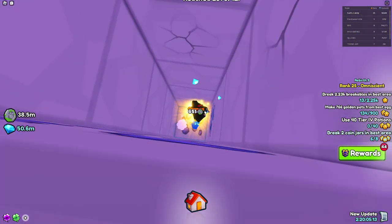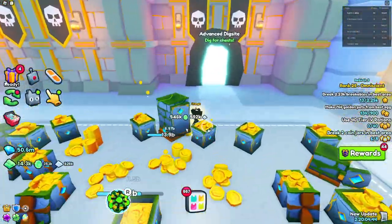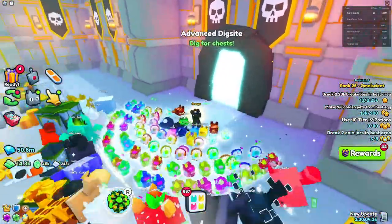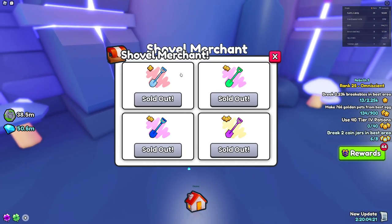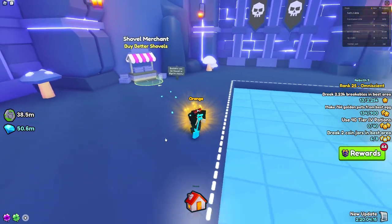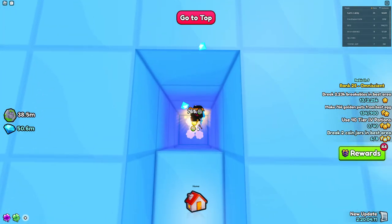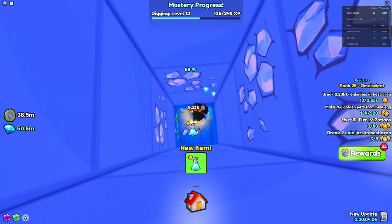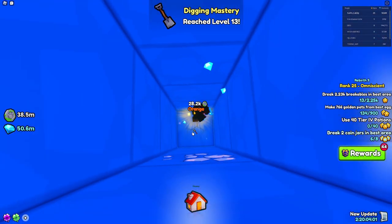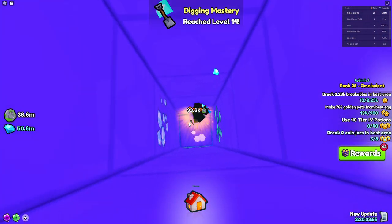There is also an advanced version of this minigame — the dig site located in area number 79, the Dungeon. You go right in and can buy better shovels. The best shovel currently in the game is the diamond shovel. You'll also want to go all the way down to the bottom of the dig site and work your way up through the chests, as that gives you the highest chance of getting this huge pet.